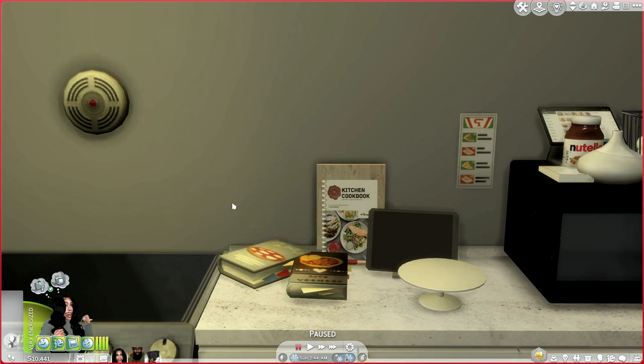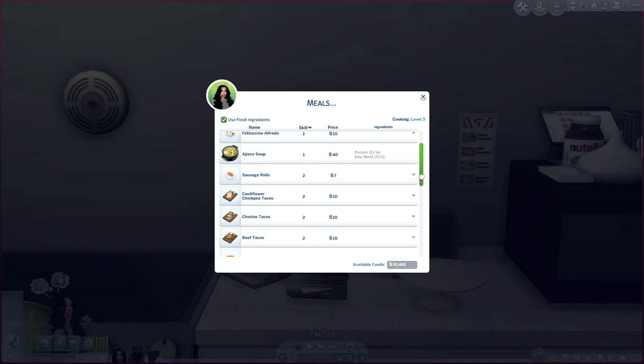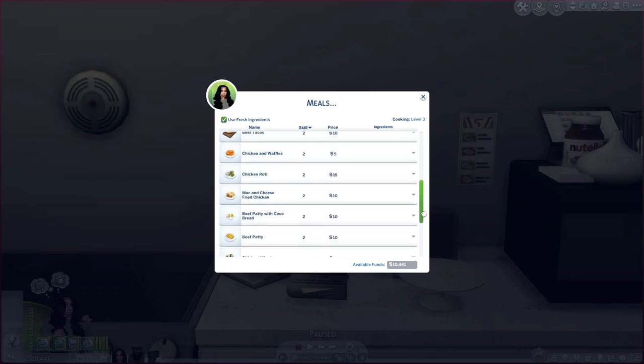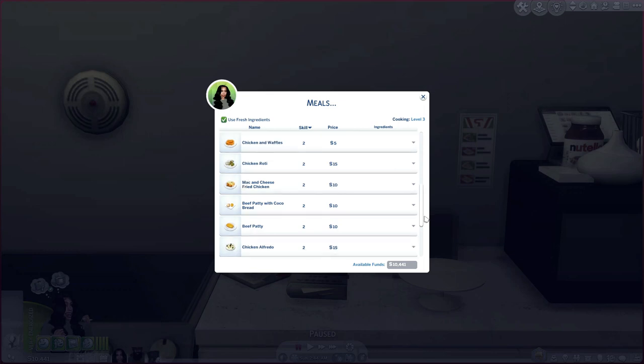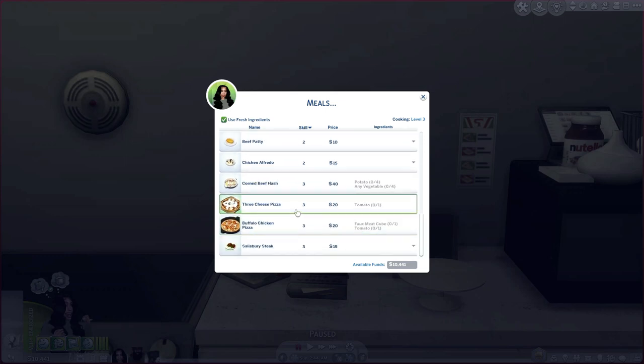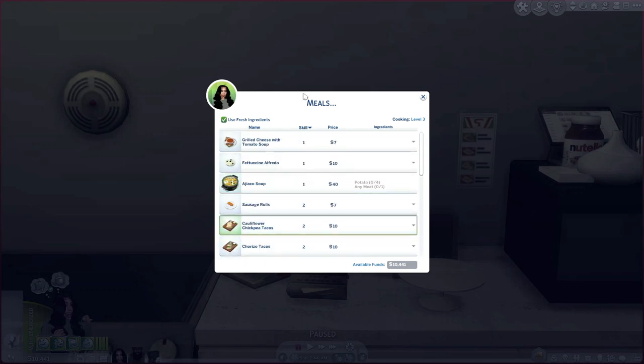Little Boba's Granny's Cookbook basically has meals, desserts, breakfast, and barbecue. In the meals section we have grilled cheese with tomato soup, fettuccine alfredo, ajiaco soup, sausage rolls, cauliflower chickpea tacos, chorizo tacos, beef tacos, chicken and waffles, chicken roti, mac and cheese, fried chicken, beef patties with coco bread, chicken alfredo, corned beef hash, three cheese pizza, buffalo chicken, and Salisbury steak.